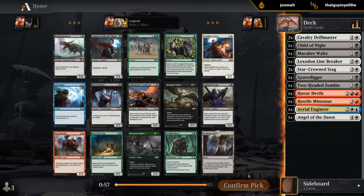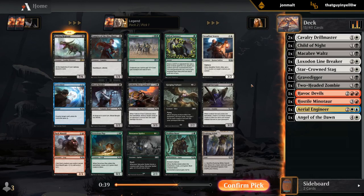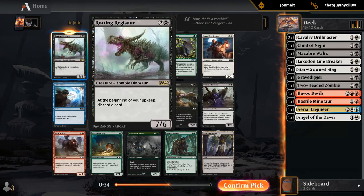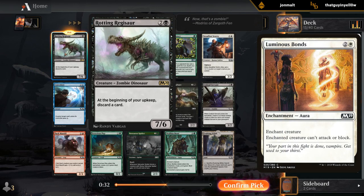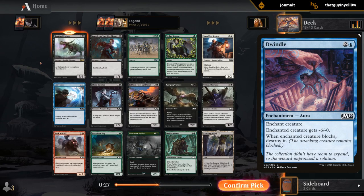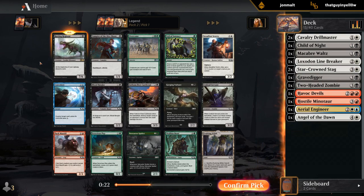Regisaur beats down pretty hard, so I don't mind that one. There's no white card I want — I guess Sentry's playable, it's an upgrade over Linebreaker — but I think Regisaur is enough better that it's probably worth taking. It can be incredibly awkward if the opponent has an enchantment-based removal spell like Luminous Bonds, but if it doesn't get answered right away, it definitely takes over the game quickly.